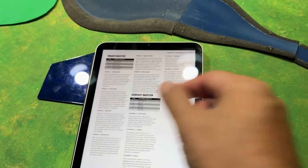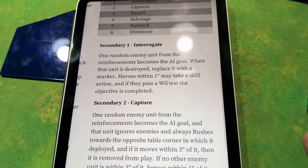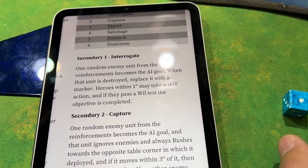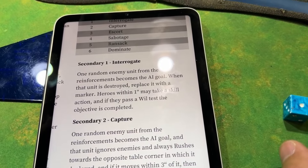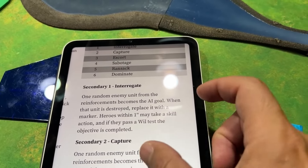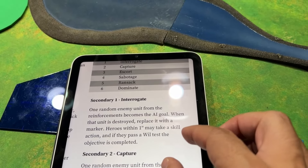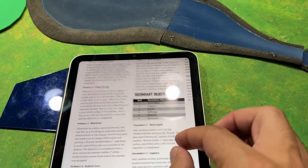We've got Retrieval for the primary. The secondary is Interrogate: one random enemy unit from the reinforcements becomes the AI goal. When that unit is destroyed, replace it with a marker. Heroes within one may make a skill action — if they pass a will test the objective is completed. So the secondary should be okay. They're very similar; the primary is going to be a little bit tougher.